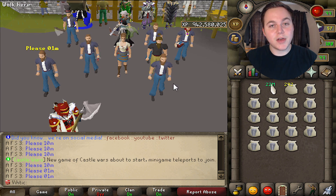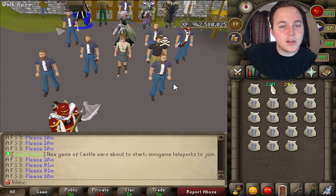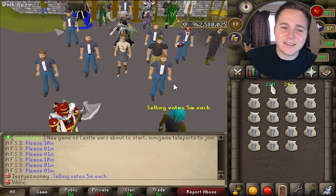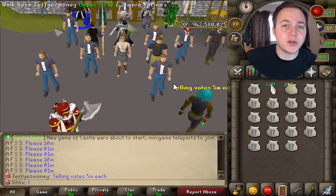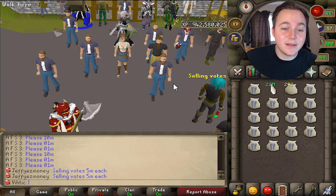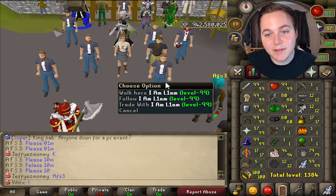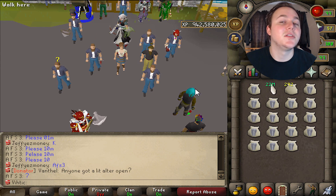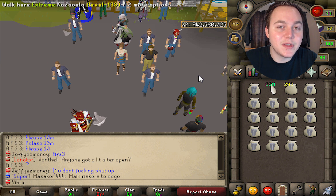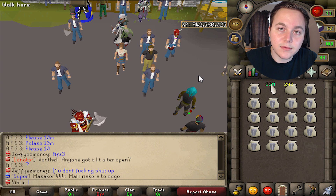So guys, there you go — that is it for our money-making guide. There are a ton of players on Elkoi so it was a little more competitive to make money here. When you're just starting off, you're looking at a maximum of about a mil per minute doing stuff like the agility arena, thieving, and steel plate bodies. But once you start leveling up your combat, you can start doing things like frost dragons, wilderness slayer keys, and all of that good stuff. I hope you guys enjoyed this video — if it helps you, I would really appreciate if you gave it a like and subscribed to my channel if you want to see more videos. Have a nice day.